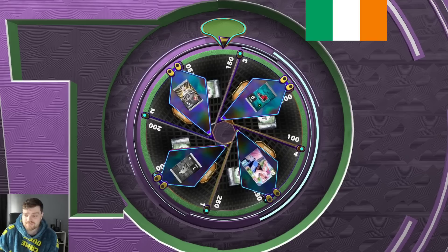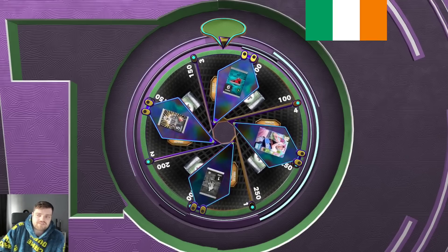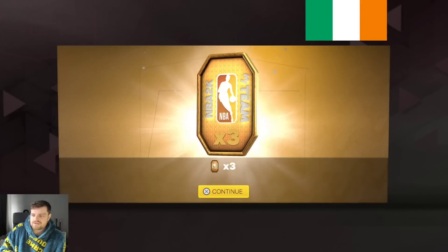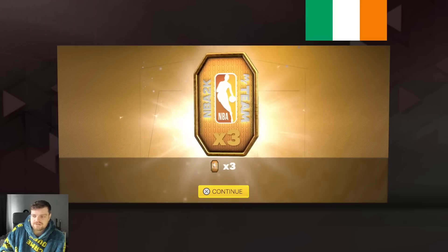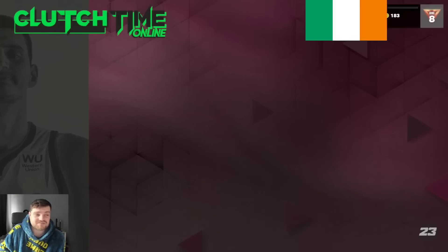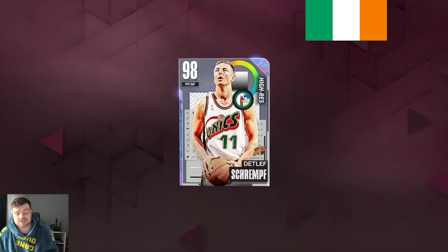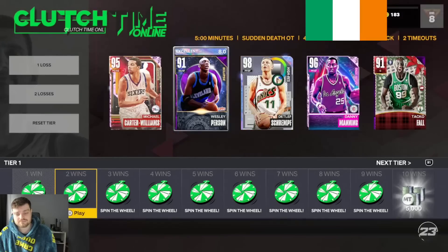You can get a little better value, especially when Danny Manning is 2.5k. But I don't think you can get significantly better as far as Galaxy Opals go. At 15k, an absolutely exceptionally good budget player right here.